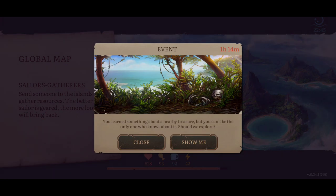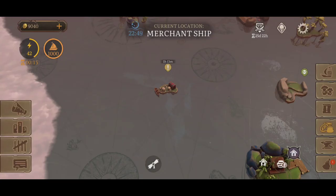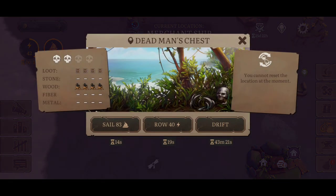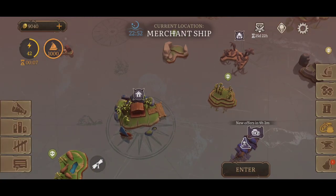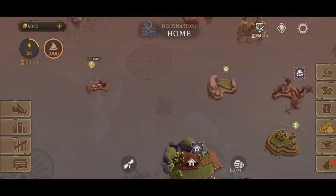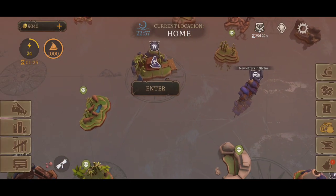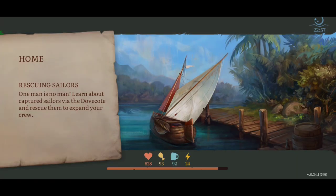What's this? 'Learn something new about the nearby treasure, but you can't be the only one who knows about it — should we explore?' I haven't seen this before. Dead Man's Chest — is that new? Okay, we're going there! We're going to do some overtime, peeps. This is new! That's another way to get charcoal — because that's all charcoal there. There's nothing but charcoal there.